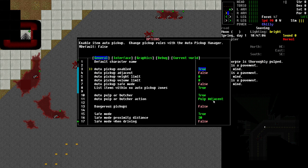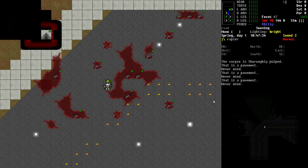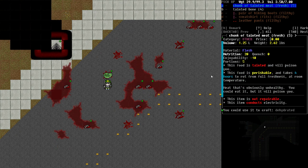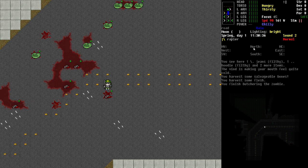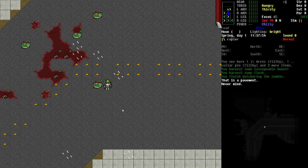Finally, if we go to that option again and set it to butcher and save it — now I have to step on the corpses specifically. You can see it just butchered, and it notes the task is too simple to train your survival beyond about two or three at the most. But we harvested some bones, some flesh, and so on, and it did it automatically with no further key presses. We can just keep walking on the bodies and it butchers as we go. It is taking time — it took almost seven minutes to butcher that one corpse, so be aware of the time cost.